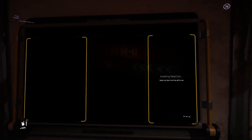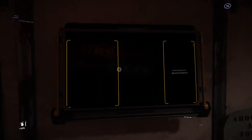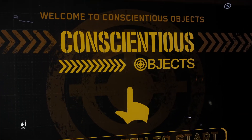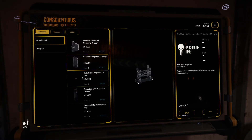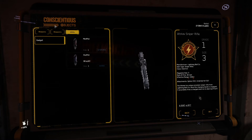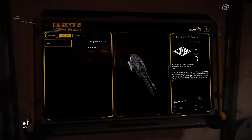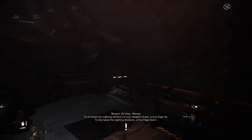We're going to actually grab a med pen and an oxy pen. We have some magazines, attachments. Let's go to weapons — sniper rifles, missile launchers, some interesting stuff. And then utilities: we have med pen, oxy pen. And then we have the Sucker Punch cannon for weaponry, which we can attach. I think all these items we should be able to purchase later on. So that's Conscientious Objects.